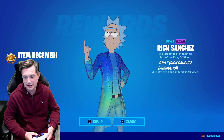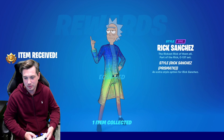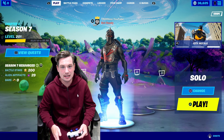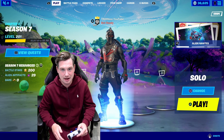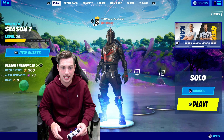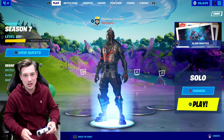I'm Truman and in today's Fallout video I'll be spending all of my Battlestars. Right now I have 200 Battlestars and I'm going to unlock every single page including Prismatic Rick, and I'm going to showcase him in-game to see what he looks like.